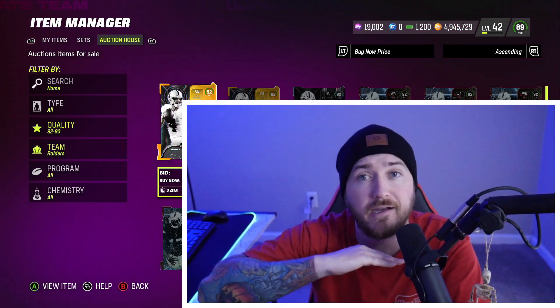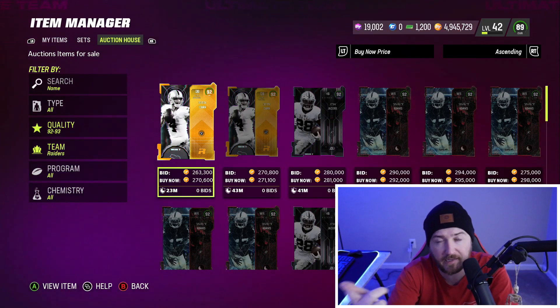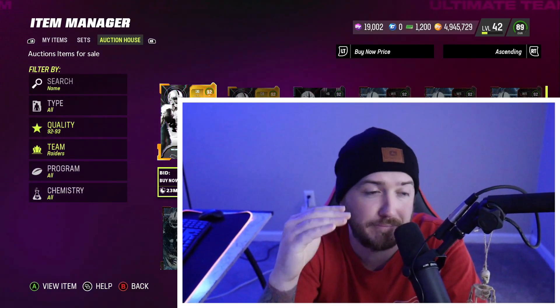I was saying on Twitter as well — if you have 90-plus cards, this is the week you want to sell them and maximize as many coins as possible, because the market is going to come down a little bit when we get new Harvest players. It's definitely going to come down a lot next Thursday when we get Thanksgiving and the start of Blitz. If you have 90-plus players, I would highly, highly recommend selling those players now — come Blitz, you can buy those players for half the price.